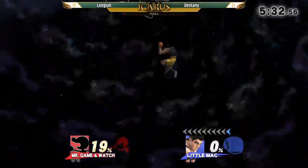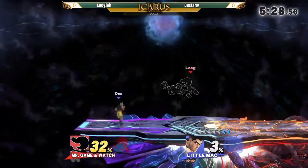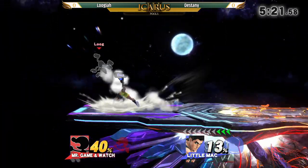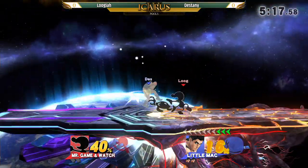He's playing with the yellow skin of Little Mac. Is that the yellow skin? Yellow pants — yeah, just yellow pants and orange gloves. So the match starts and, of course, we can see a Destiny lead right now.